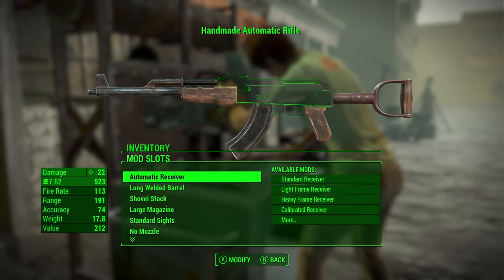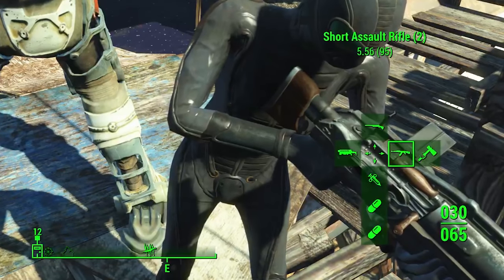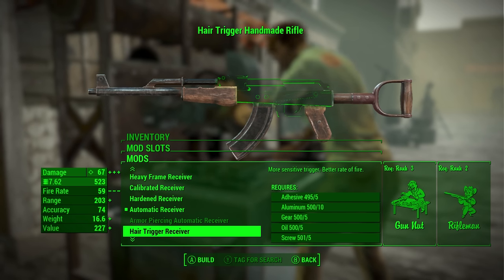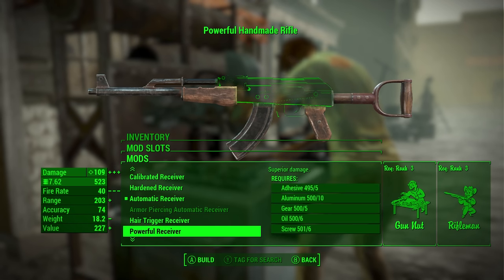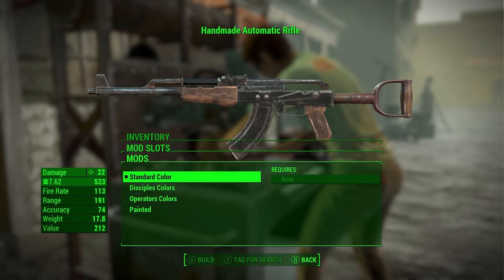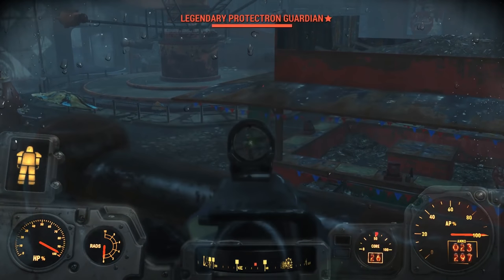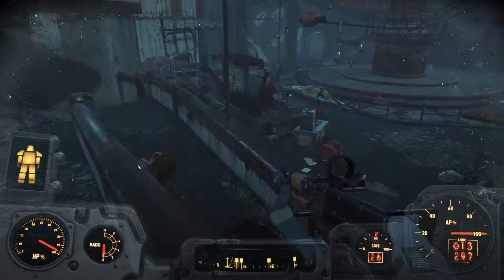Nuka World DLC brings us a proper assault rifle, and that in itself is very exciting — one that actually looks like the icon. This Wasteland AK knockoff fires 7.62mm rounds and has the standard modifications you'll see with rifles, except now there is a Rifleman requirement for sniper mods, a Commando perk block for automatic parts, and you'll need the Big League perk for bash-enhancing mods. There are four paint options — standard as well as three others, one for each of the gangs in Nuka World. This is a fast rifle and could replace my .45 rifle, except in survival because the ammo is slightly heavier at .035.